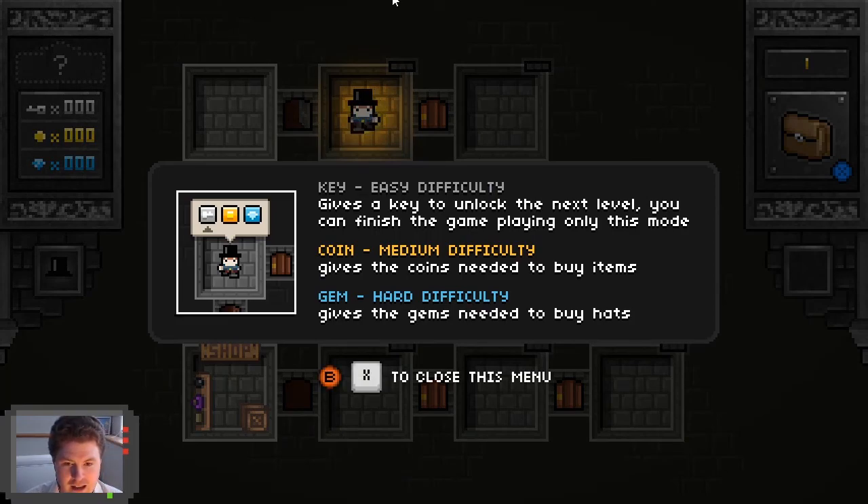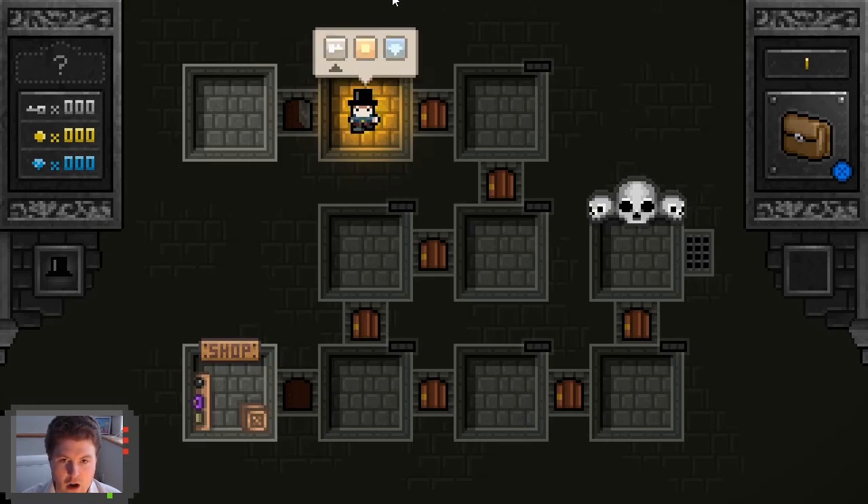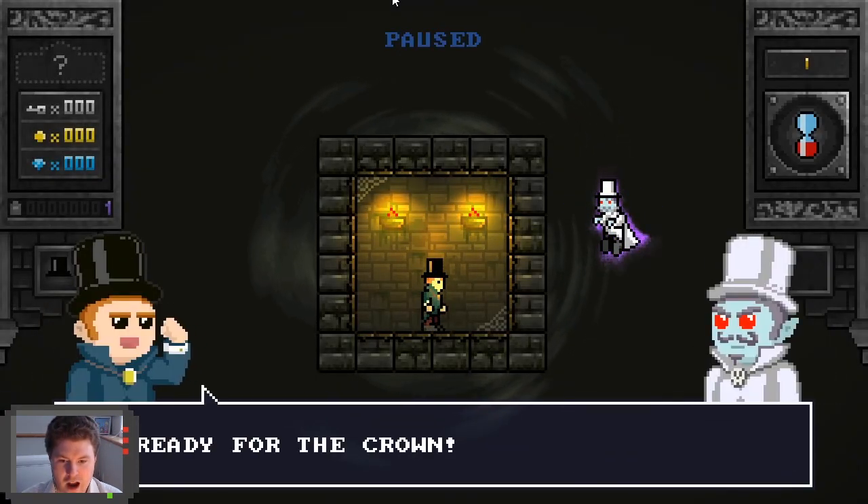Key — easy difficulty. Oh, this is where I choose. It gives a key to unlock the next level; you can finish the game in this mode. It also gives the coins needed to buy items. Or a gem is hard difficulty — gives the gems needed to buy hats. I'm ready for the crown.